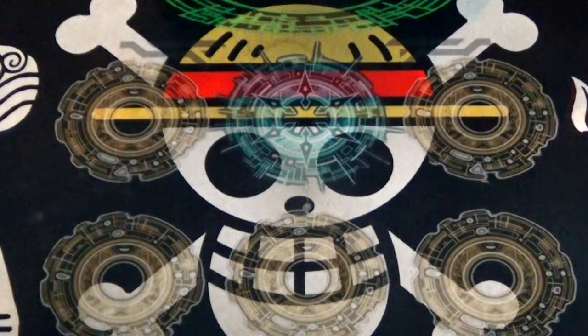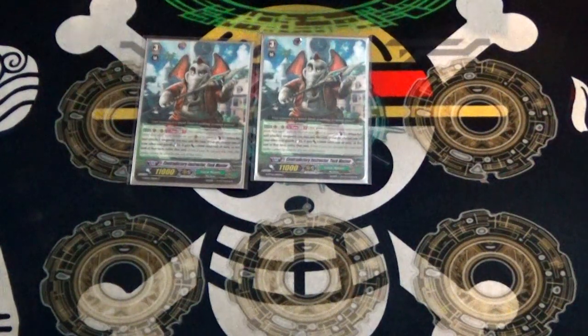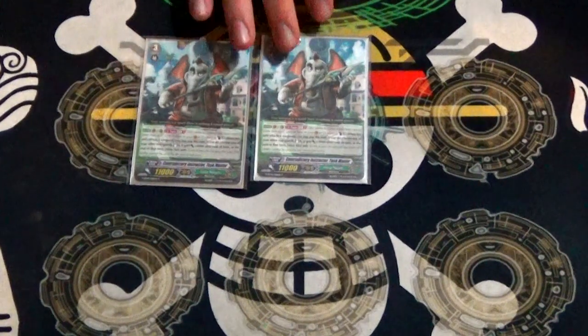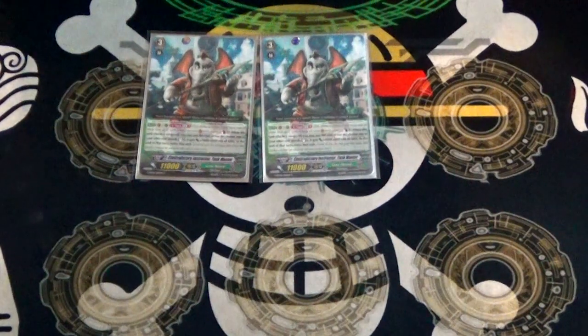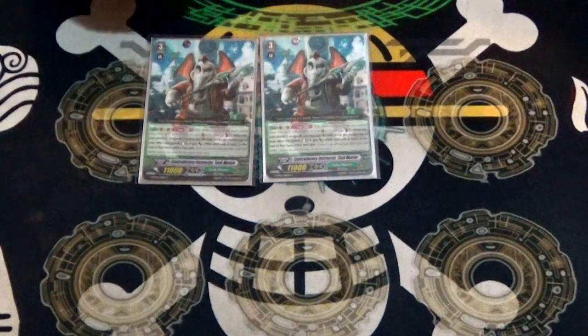Two copies of Contradictory Instructor Shellmaster — Tusk Master. He's got once per turn, GB1: when he attacks a Vanguard, you can counterblast one, pick another rearguard, stand it, and it gets plus 4k, and then at the end of the turn retire that unit. So this is just another Crayon Tiger, except without the life insurance. The important thing is it extends your attacks and it also works on Vanguard. So if you have to ride him it's not the worst thing in the world, because you have stuff that can artificially give you a Big Belly name. No reason to not run him.